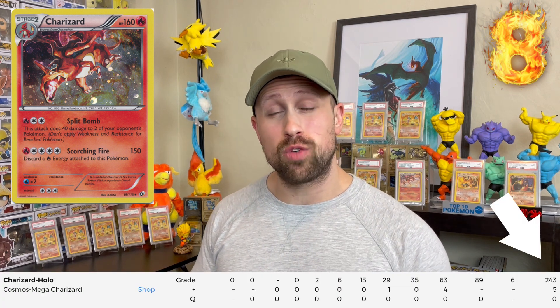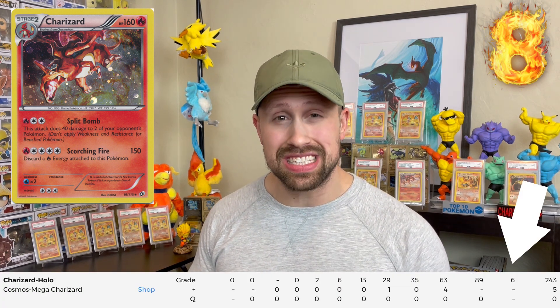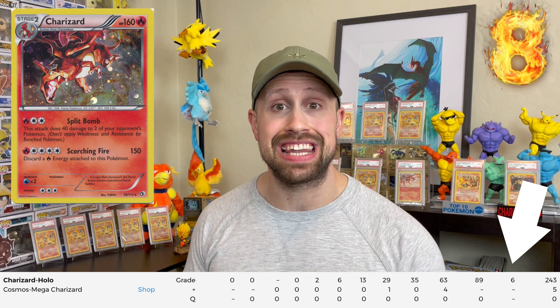The number eight lowest percentage PSA 10 Charizard on the list is the Cosmos Holo from Legendary Treasures. This card only has 248 PSA copies with only six of them worthy of the PSA 10 label. With a 2.4% PSA 10 rate, this is a very expensive graded card to get your hands on and is number eight on our list.